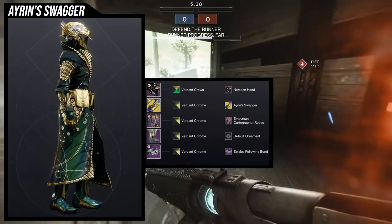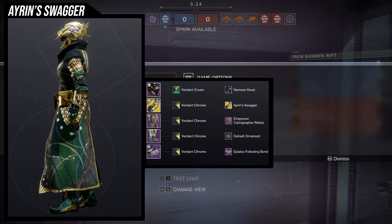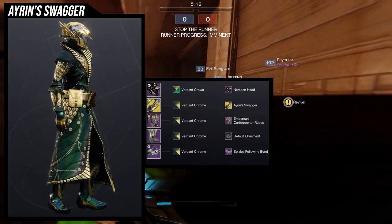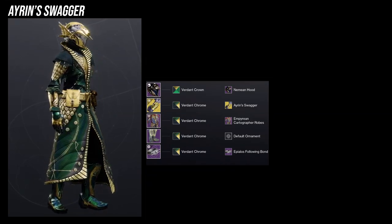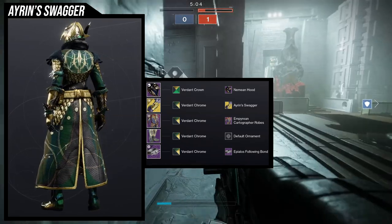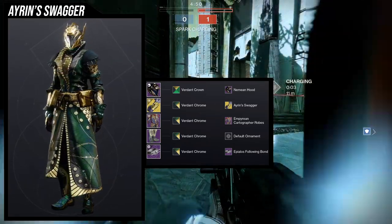For the helmet shader I'm using Verdant Crown instead of Verdant Chrome because Verdant Crown gives a gold hue while Verdant Chrome gives a green tinge, and I wanted more gold. For everything else, Verdant Chrome because I really like that green-gold. When I saw Verdant Chrome I immediately fell in love. This is not only one of my favorite Warlock looks I've made, but one I really want to main. The set is actually symmetrical, and I still think it looks great.